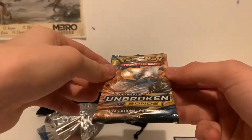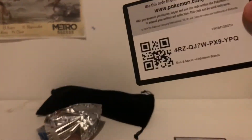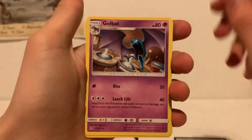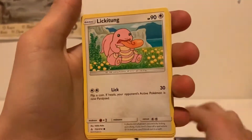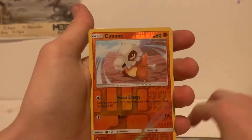Next pack is the Unbroken Bonds — this is a hard one to open. Here's the download code. Three to the front. And here we go: Ultra Froslass, Golbat, Metapod, Sneasel, Lickitung — wait, no, no, Lickitung — Venomoth, Spiro, Jigglypuff, Cubone, Stunfisk, and a Fairy Energy at the end there.